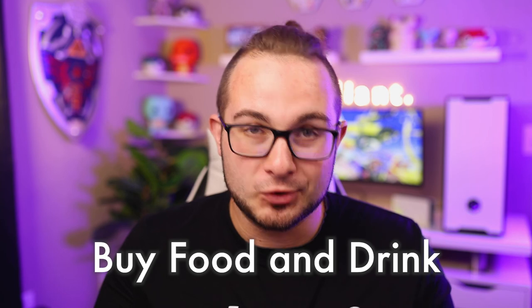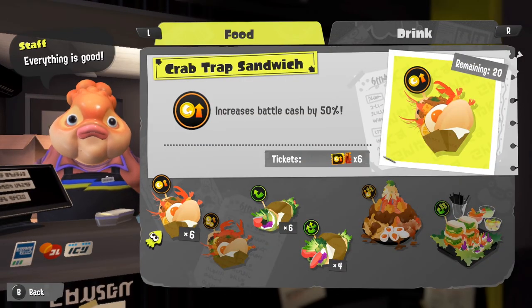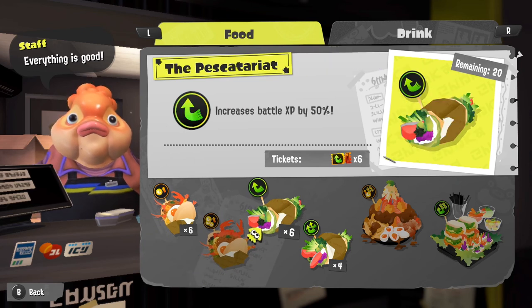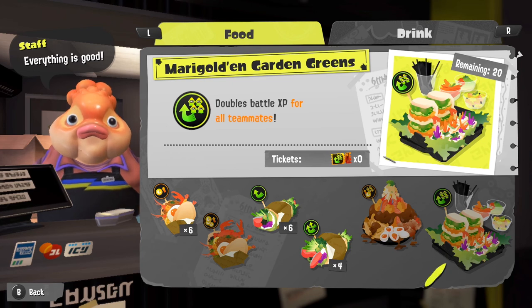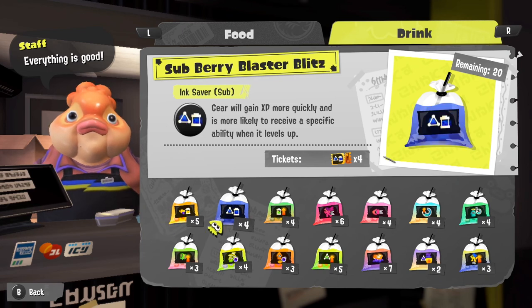In Splatoon 3, be sure to buy food and drink. To do so you need tickets, which you can get from story mode, Salmon Run, the catalog, and the shell-out machine — though it's more of an RNG whether you get them. Food grants bonuses like money up or experience up, and it lasts 20 rounds of Turf War. If you have rounds left and go to sleep, it won't cancel — when you come back your remaining rounds will still be there. Always have this bonus active or you're missing out.